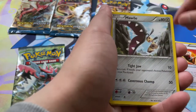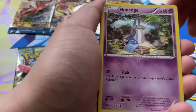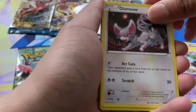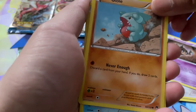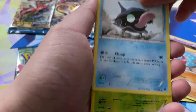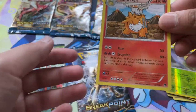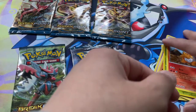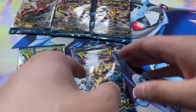We got a Fighting Fury Belt, Mawile, a Splash Energy, Hone Edge, Glamio, Phantom, Gible, Sheldr, a Kriketot Reverse Holo, and we got a Camerupt as you already saw. So yeah, that was our first pack. Let's jump into the next one.